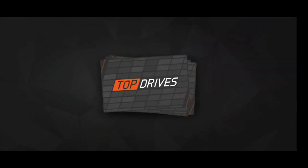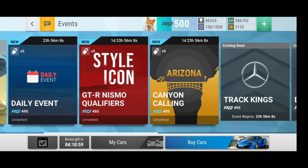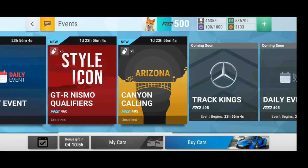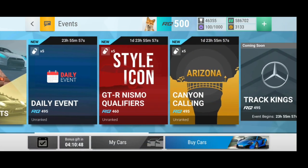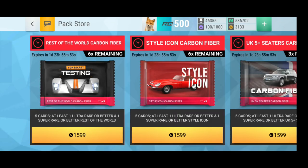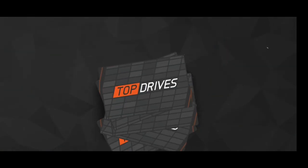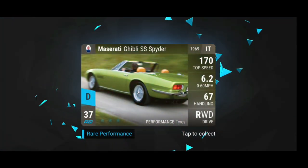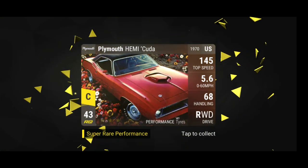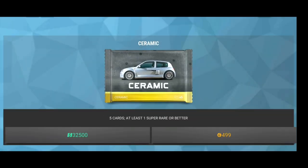Opel Manta. Alright, and the CTS. That's nothing too special. Do I have one of those? I'm not sure. It's not too bad but I don't really need one of those. Also the Nismo qualifiers are on — not really my car. We're gonna just open a normal ceramic pack and see if this one can be a bit better. Maserati Ghibli and Amy Kuda — that's fuse. So nothing too special today.